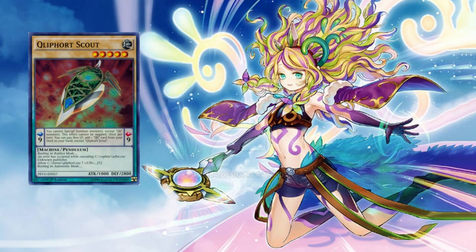It starts off with our first consistency card, Klee Scout - a normal pendulum that you can see in front of you with the following effect. Its pendulum scale says you cannot special summon monsters except Klee monsters. This effect cannot be negated. Once per turn, you can pay 800 life points and add one Klee card from your deck to your hand, except Klee Scout.